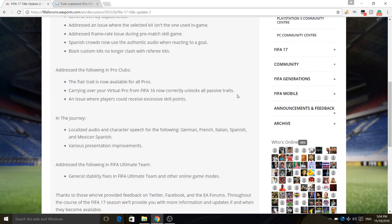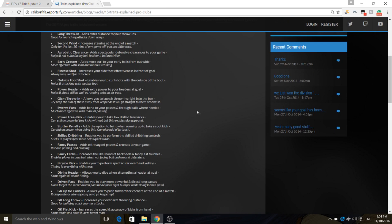You might be asking what passive traits are — I'll show you a quick website. Passive traits include things like Long Throw-In, Second Wind, Outside the Foot Shot, Power Free Kick or Driven Free Kick, Skilled Dribbling, Fancy Pass, Fancy Flicks, Bicycle Kick, and Diving Header. Some of these are already in FIFA 17, but others like Outside the Foot Shot and Driven Free Kick are not, and they should be coming in with this update.